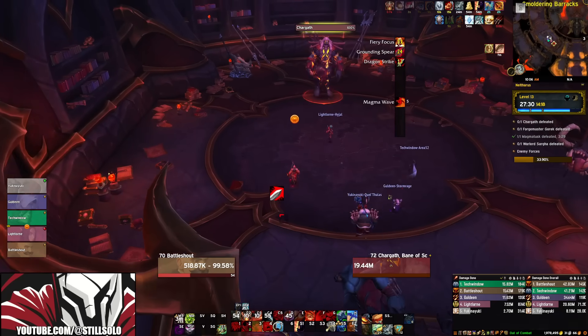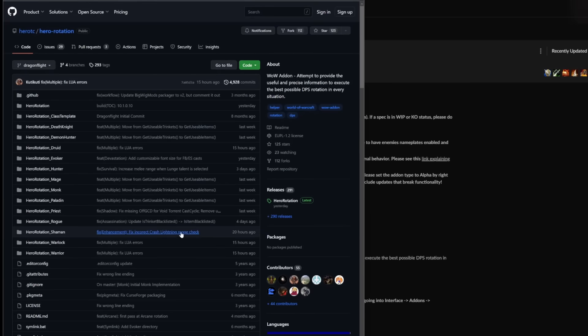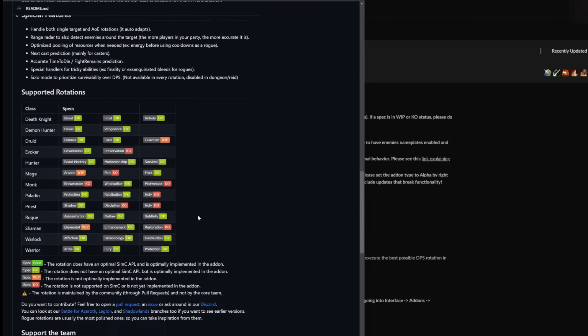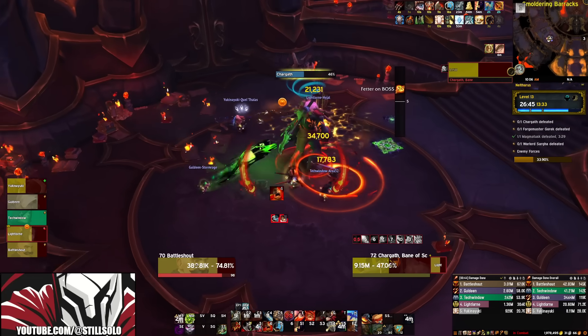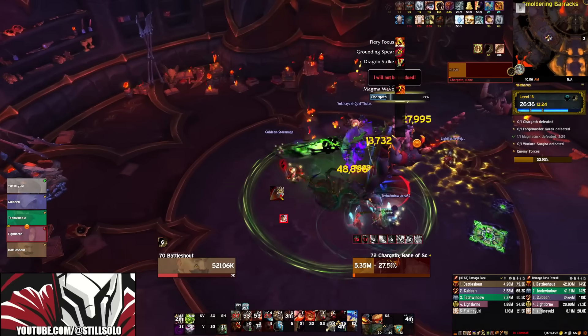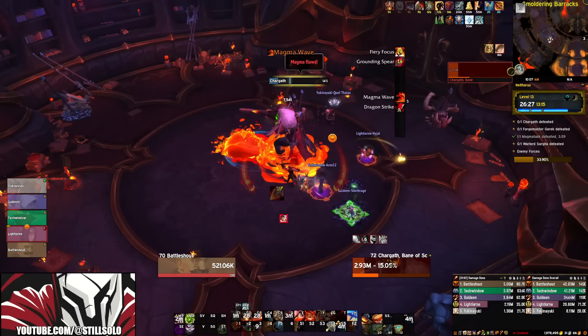Another thing to consider is that the add-on is actually broken for some specs. On the add-ons page there's a GitHub link, and when you scroll down there's a section listing all specs — it tells you whether the add-on is working for that spec or not. Specs listed as 'good' or 'okay' should work really well, but anything listed as 'WIP' or 'KO' won't work at all. As of this video, quite a few specs are not working yet, including arcane mage, fire mage, and elemental shaman. Also, I wouldn't recommend using it if you're a healer or tank — tanking mode just tries to maximize damage and won't tell you when to use defensives, and healing is too reactionary to predict. This add-on is definitely more catered towards DPS players.